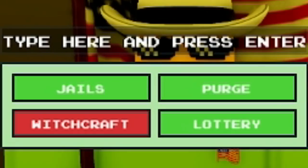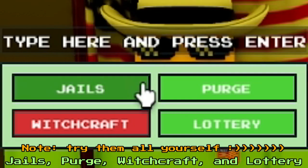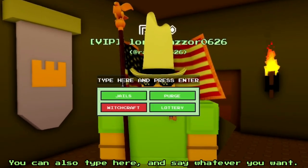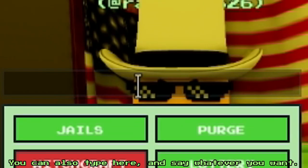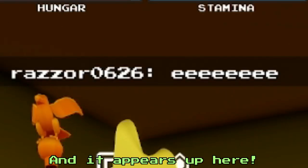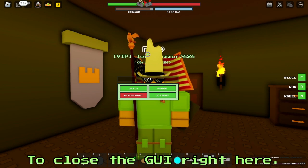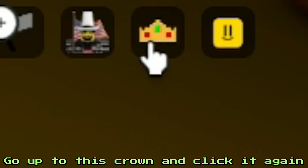Let's review this thing up here. You click that and it has five functions: jails, purge, witchcraft, and lottery. You can also type here and say whatever you want, and it appears up here for all to see. To close the GUI, go up to the crown and click it again.